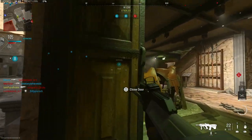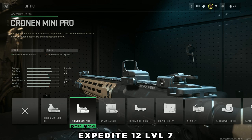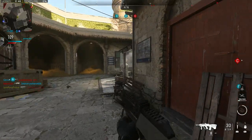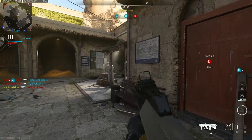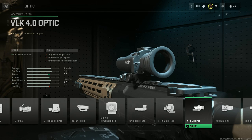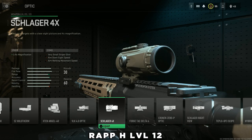Last but not least, the optics. Last week we already talked about the Cronin Mini Pro, which is in my opinion the best optic in the game right now — this blue dot sight unlocks at level 7 of the Expedite 12. For Warzone where you need zoom for longer range fights, I have two recommendations: the VLK 4.0, unlocked while playing with the Kastov 762 and only requiring level 4, and the Slager 4x, unlocked by getting the RAPP H to level 12.